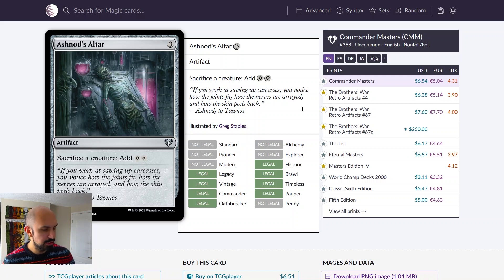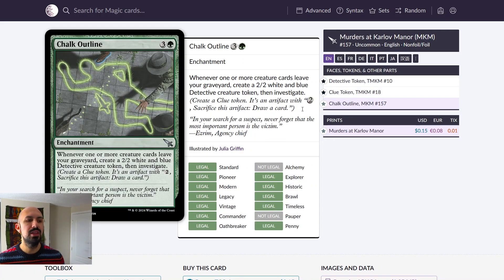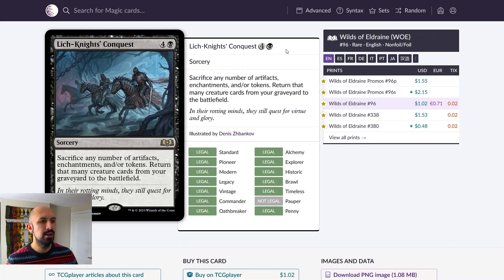Chalk Outline is the other card I'd like you to play — whenever one or more creature cards leave the graveyard, you get a 2/2 detective token and investigate. It can interact with infinite combos involving Oval Chase Daredevil, but here I just want it for what it does naturally: as you do the things your deck wants, this creates tokens and card draw. With your commander out it does even more. Note it says creature cards specifically whereas your commander says cards, but it definitely needs to be in here.